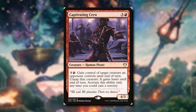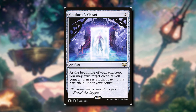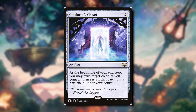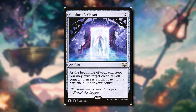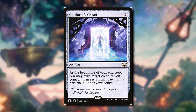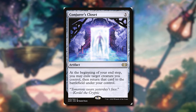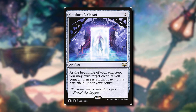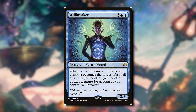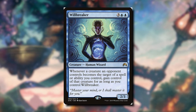Normally this might not be great, so there's a way we can actually keep our opponent's creatures permanently. We can do this with Conjurer's Closet — at the beginning of our end step we can exile any target creature we control, then return that card to the battlefield under our control. People usually use this just for ETBs, but what this card actually does is: while we have control of our opponent's creature we can exile it, and now we control it permanently. The 'until end of turn' clause is no longer valid. And there are even more ways to permanently gain control of our opponent's creatures with Willbreaker — whenever a creature an opponent controls becomes the target of a spell or ability you control, gain control of that creature for as long as you control Willbreaker.